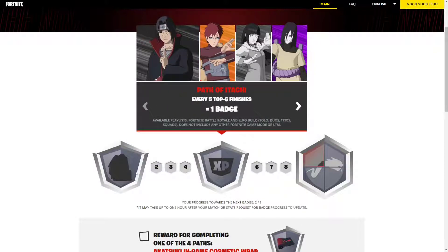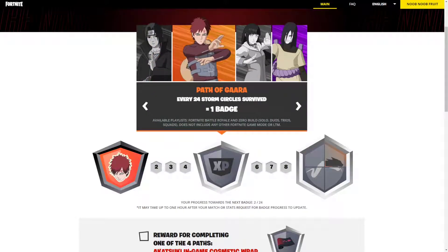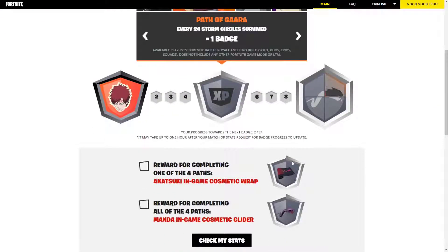If you don't unlock something it's going to be blacked out or silhouetted out. So this is what it looks like when you unlock something. For getting one badge you will get the first reward. For getting five badges you will get XP. For getting nine badges you will first get the Akatsuki Wrap, which is this wrap right here.